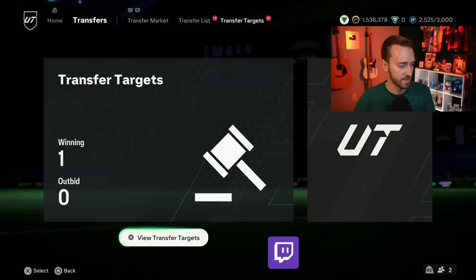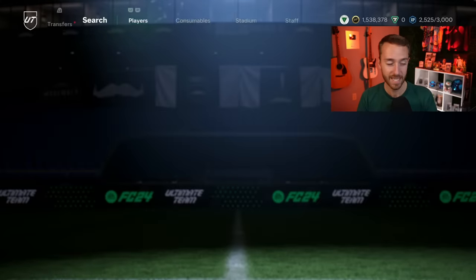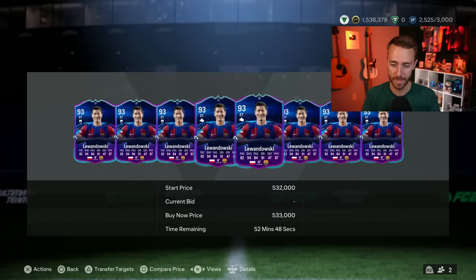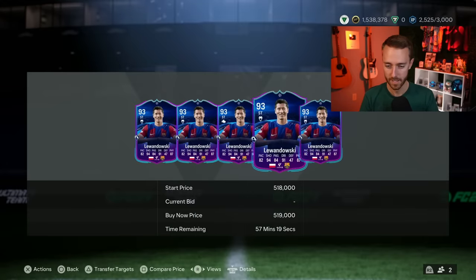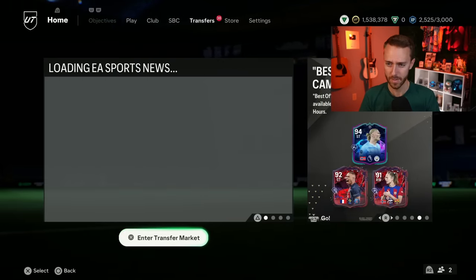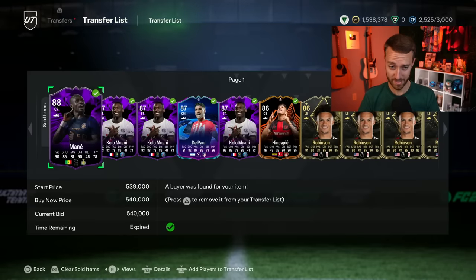For remaining content this week, we still have two Thunderstruck SBCs — Kang-in Lee and Cuti Romero. According to EA's tweet, that's about all we have left. It'll be a constant grind on upgrade packs to try to pack something from the current promo. All these cards go out of packs on Friday, with Team of the Week refreshing Wednesday as always. Get the objectives and gameplay done — the Uruguay finesse shot objective is still there.